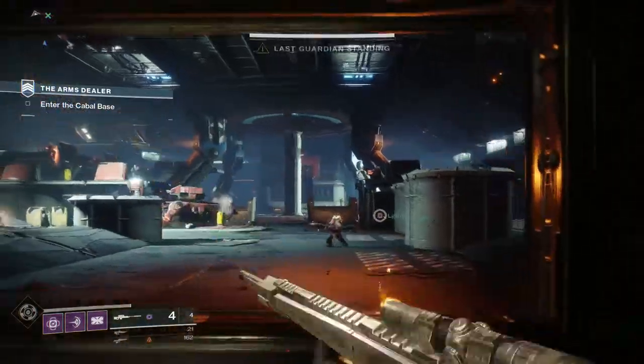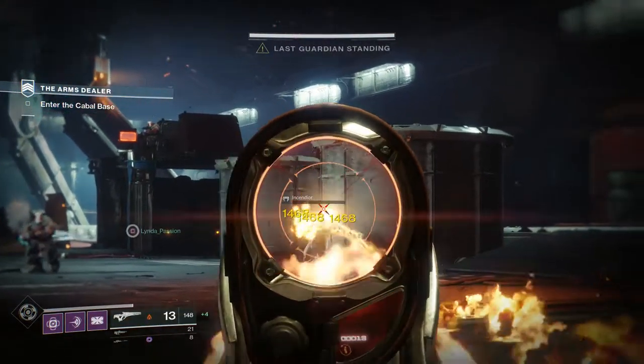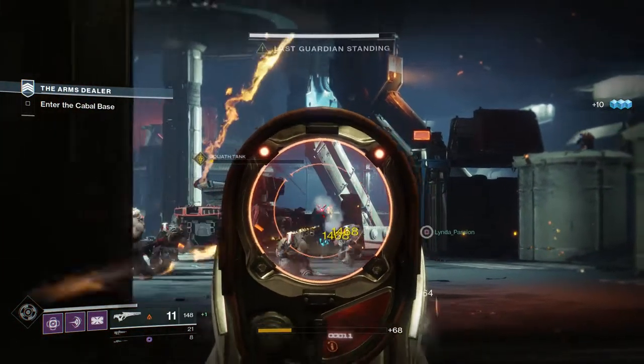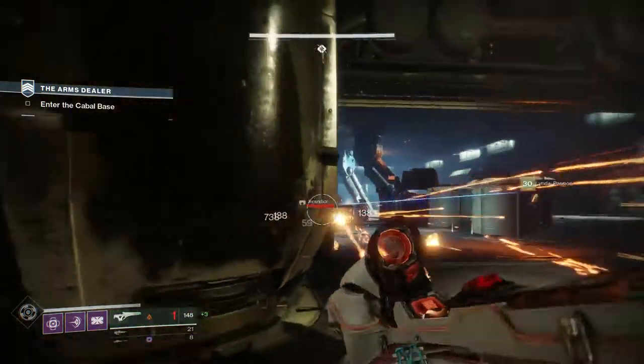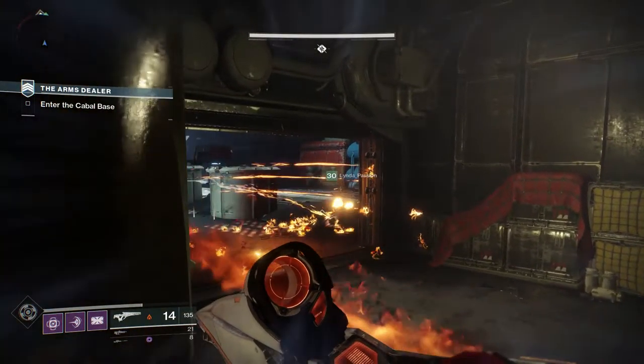Next: doing damage with hammers increases the super's duration and grants Vulcan Rage and Explosive Pyre. Pretty self-explanatory — not too broken in PvP and a good buff for the Sunbreaker in PvE, kind of like Raiden Flux for the Arcstrider Hunter. Definitely not bad.